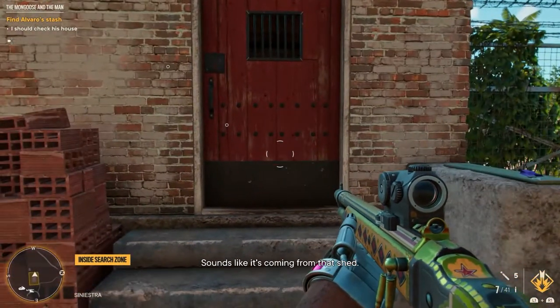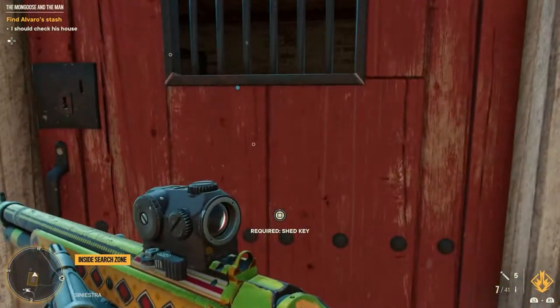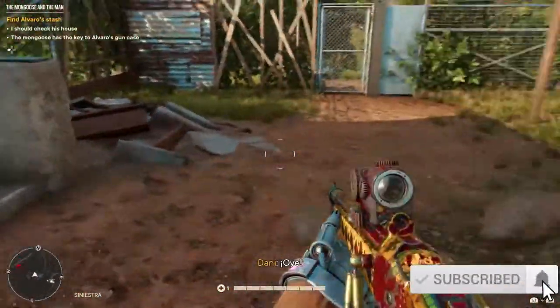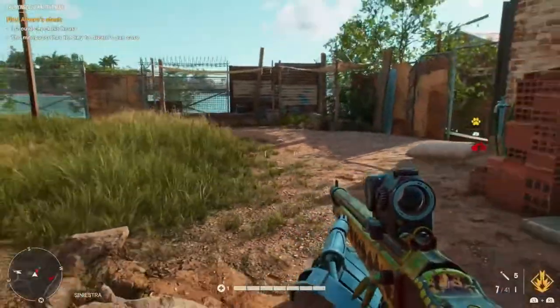Head to the back — there is a red door in the shed. You're looking for the shed key, which is right next to the door. I lost the footage, but it's right on that little ledge there next to the door.